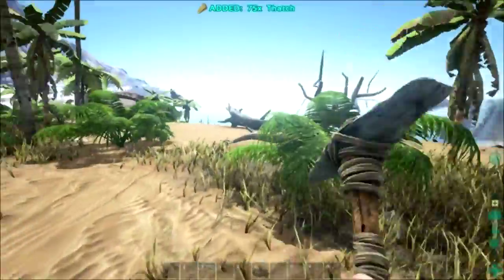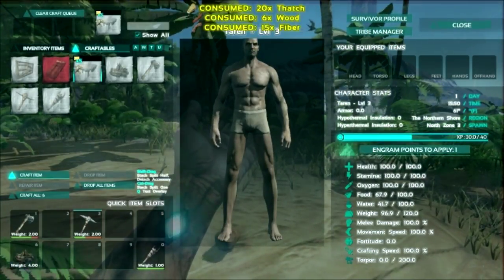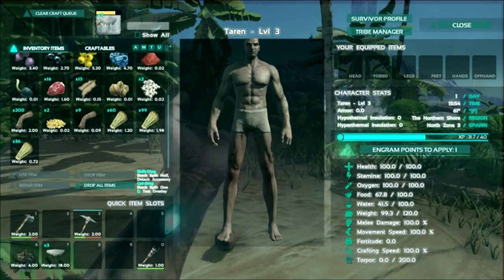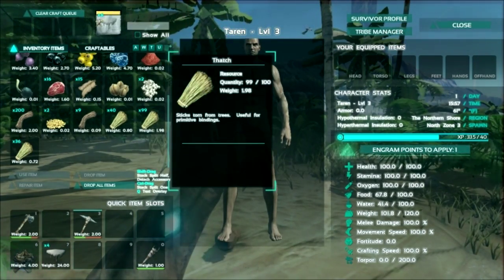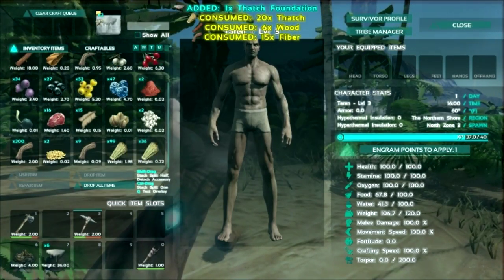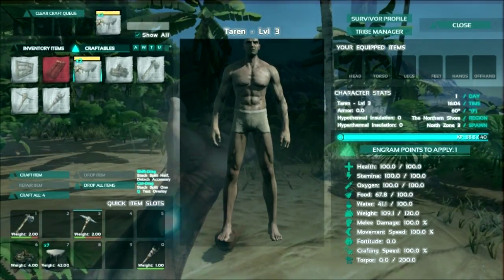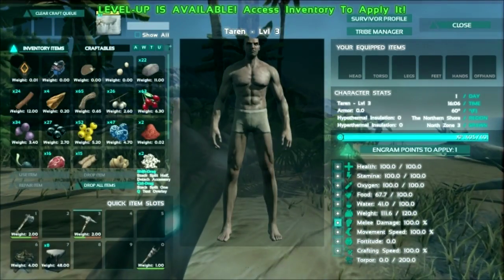Let's go ahead and see — we got a bunch of thatch. I'm thinking we should do a three by three, so that's going to be nine foundations total. I'm thinking I'm going to need one more. I'm overweighted — I'm encumbered. Hopefully we can level up here, that'll help.